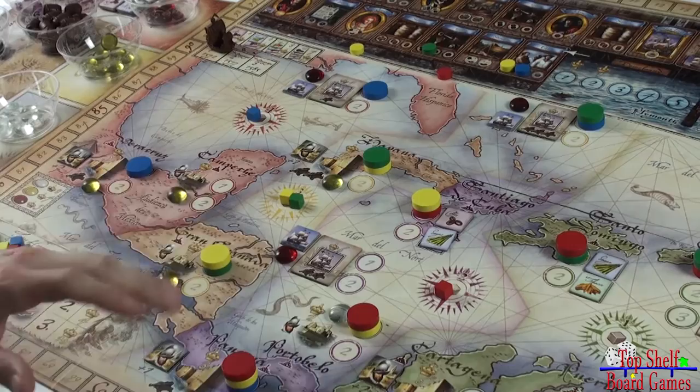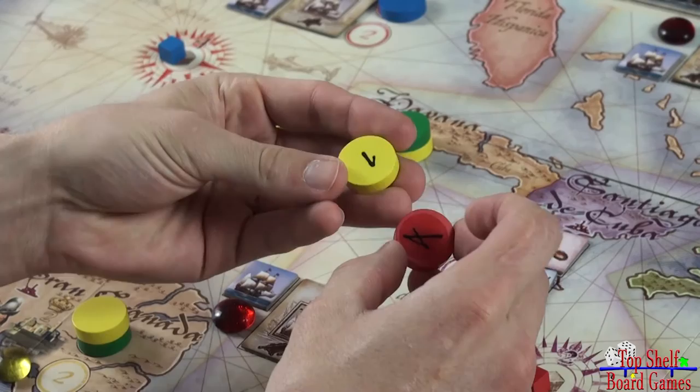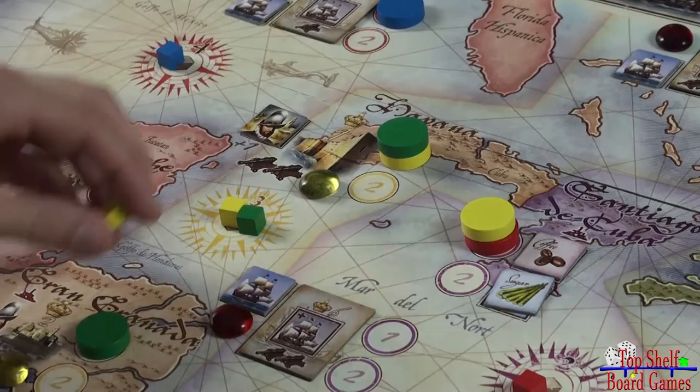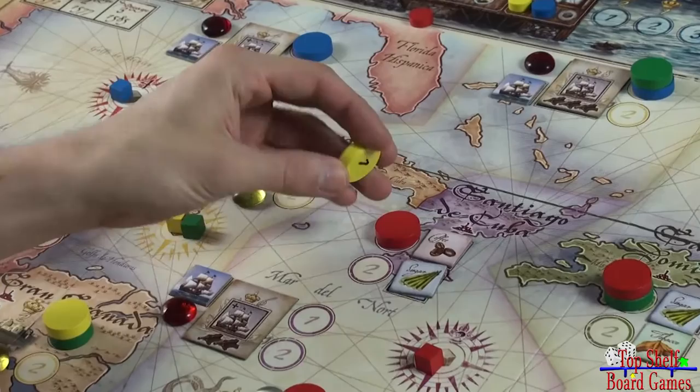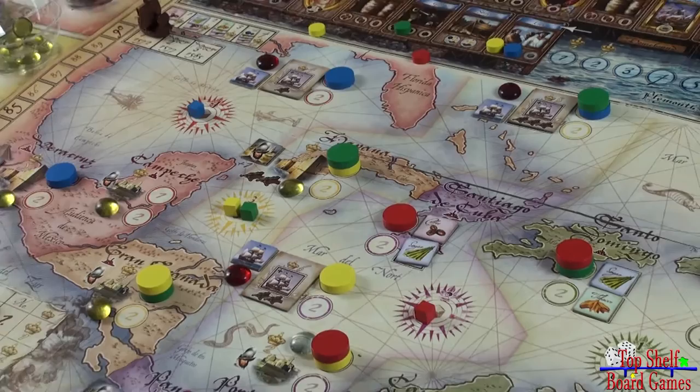Once all mission discs have been placed out, the informer can do his special action. The informer can choose one location where he has a mission disc and look at all the mission discs there. He can then choose to exchange any two of his mission discs — swapping one location for another — or he can move his disc to any other location where he doesn't already have a disc. Once the informer is finished, we reveal the mission markers, put them in order, and begin the sailing phase.